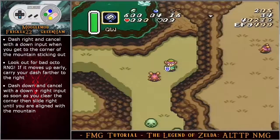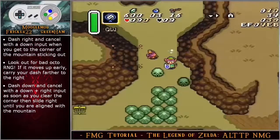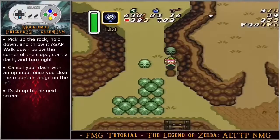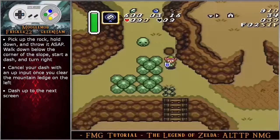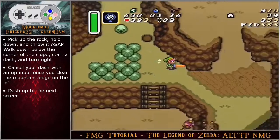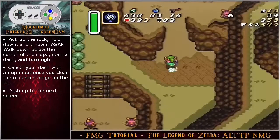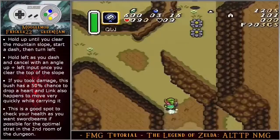On a side note, if you see the octo has a short movement toward the right side and then moves up, you can extend your dash further to the right to safely dash down. Dash down and cancel with a down right input as soon as you clear the corner, then slide right until you are aligned with the mountain. Pick up the rock, hold down and throw it as soon as possible. Walk down below the corner of the slope, start a dash and then turn right. Cancel your dash with an up input once you clear the mountain ledge on the left, then dash up to the next screen.